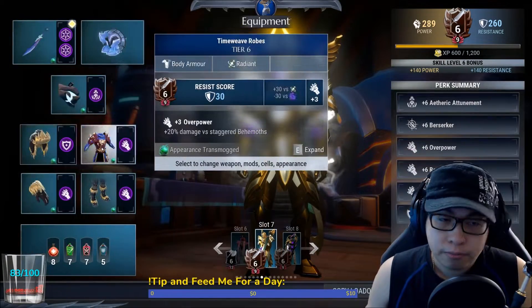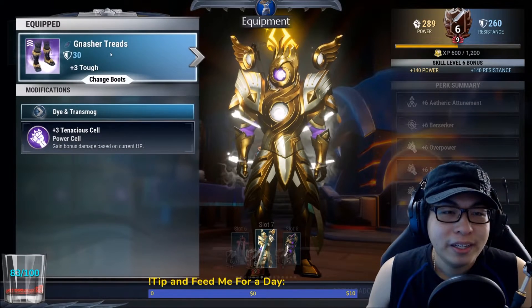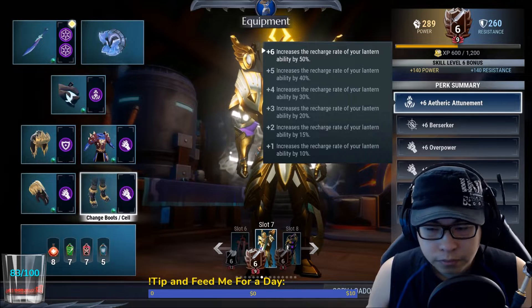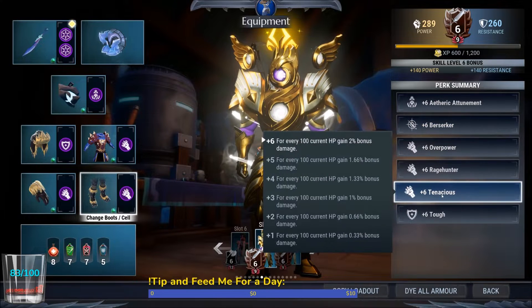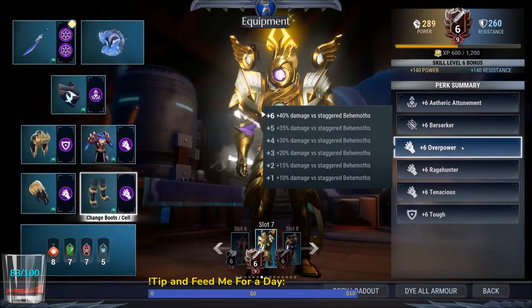Skarn's Defiance with Etheric Attunement cell. Gnasher Cap, Toughness cell — standard. Time Weave Ropes, Overpower — standard. Gnasher Grips, Rage Hunter — standard. Gnasher Treads, Tenacious — standard. What this gives you: Etheric Attunement plus six means your Lantern cools down 50% faster, so you've got plenty of shields to keep you alive. Berserker gives lots of raw damage. Tenacious gives lots of raw damage plus six Toughness, lots of healing if you take HP damage, and more HP as well. The two situational cells are Overpower and Rage Hunter.